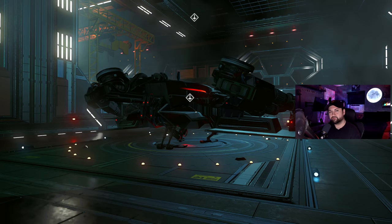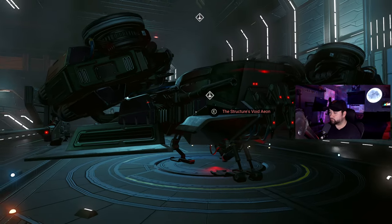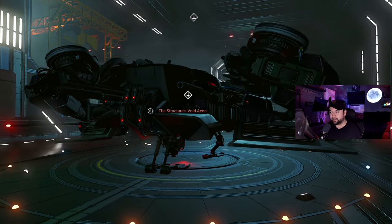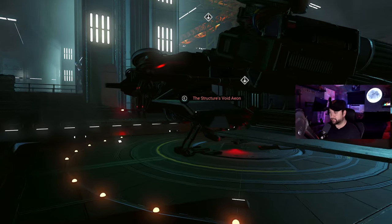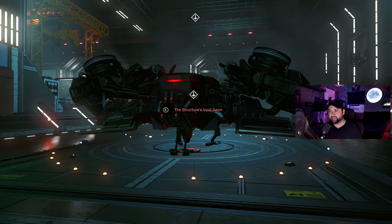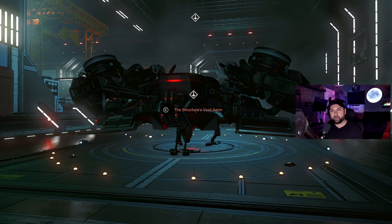This is the starship in question that everyone really wants — at least the people who watch my YouTube videos — and I'm going to teach you how to get it. Now, the reason I'm not going to it right now is because I wanted to let you know that this ship is only obtainable in Isentam. It has not been found in Euclid or any other galaxy. This is the 10th galaxy in the game, so if you really want this ship you need to travel to galaxy 10, which is Isentam.